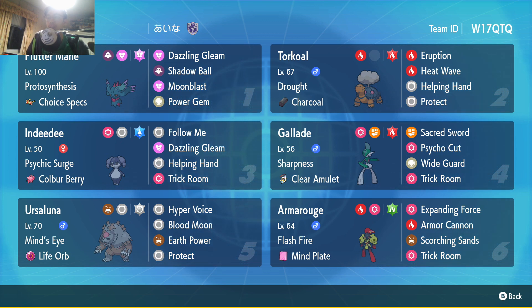Gallade with Sharpness is absolutely insane. This one is opting for Clear Amulet instead of another boosting item — you just don't want him to get dropped because when he gets dropped you don't want to switch him out during your Trick Room turns. He can slap pretty hard with Sacred Sword and Psycho Cut with Sharpness and terrain boost, which is absolutely insane. He also has the option to use Trick Room, allowing you to attack through both the special and physical side of things. In the back we have Torkoal, who can end the game with Eruption and Helping Hand, in scenarios where Torkoal and Fluttermane are at endgame and need to boost each other to pick up a kill.